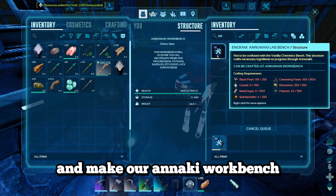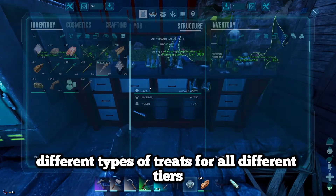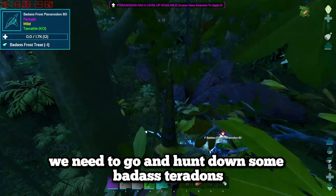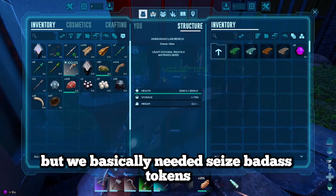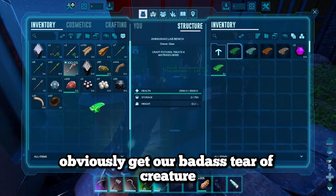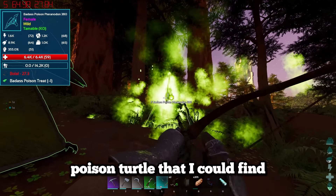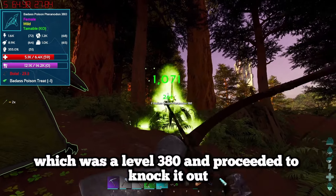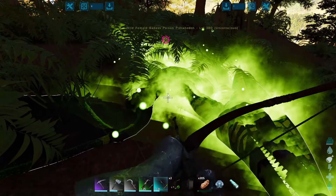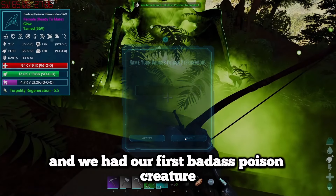We went back to base to use the Anaki workbench which makes all the different types of treats for all the different tiers in the mod. We needed to hunt down some badass pteranodons - frost, fire, or poison - for their badass tokens to make badass treats. We made a poison treat, found the highest level poison pteranodon we could - a level 380 - knocked it out, fed it the poison treat and got a sedative elixir. This made its food drop an incredible amount and we had our first badass poison creature.